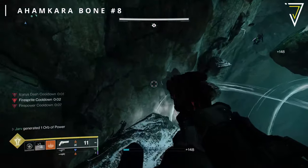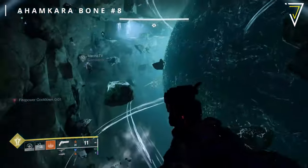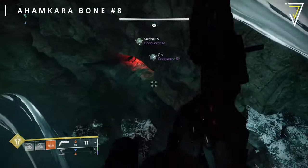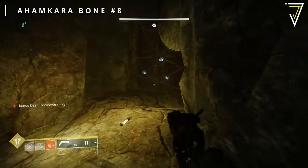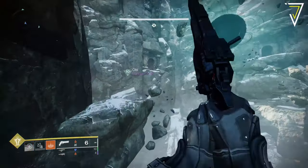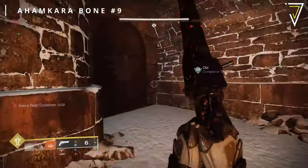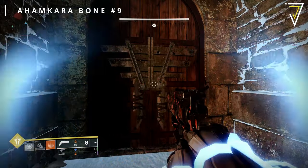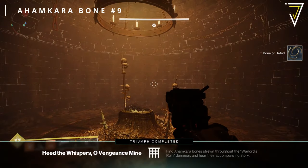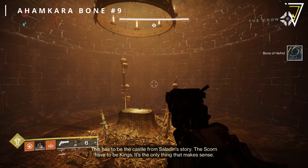The eighth set can be found in the giant room with the huge taken orb. Work your way to the very end where there are two hive wizards — taking them out, you'll find the next set of Ahamkara bones almost directly below you. There's a hidden room, so drop off and float down to dispel the corruption on this level three door and gain access to your eighth set of bones. The ninth set can be found shortly after the taken blight room in a section where you jump around a smaller taken blight on the outside cliff edge — there's a small hallway with the final level three corruption door.